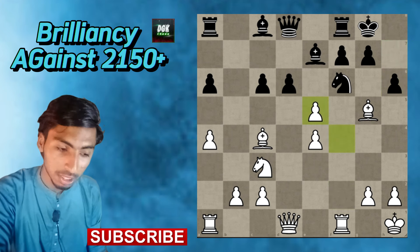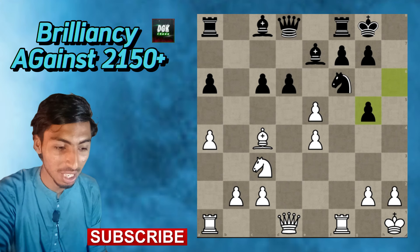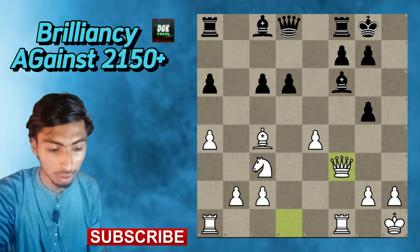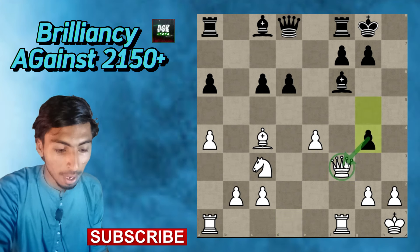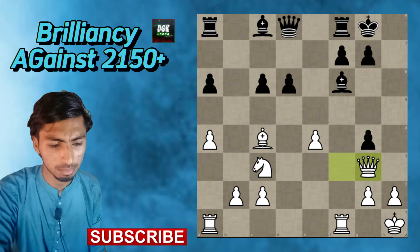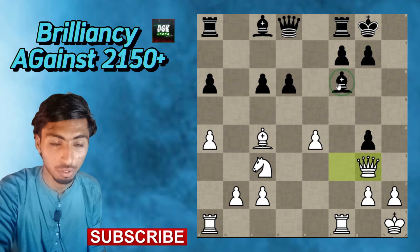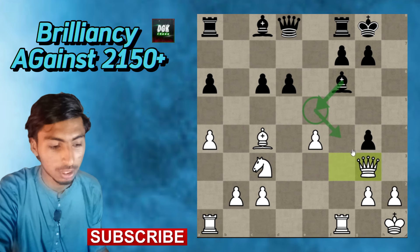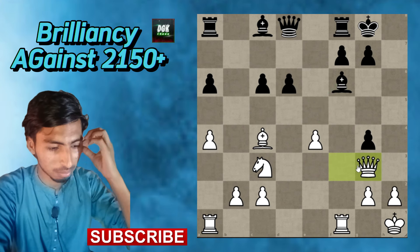So e5, f4, h6 — attacking my bishop — and f takes on e5. Bishop takes, pawn takes bishop, and now I just take the knight. Bishop takes on f6, queen to f3, g4 attacking my queen, and now queen to g3. That is a little mistake I think, because bishop to e5 could be a dangerous move for me.